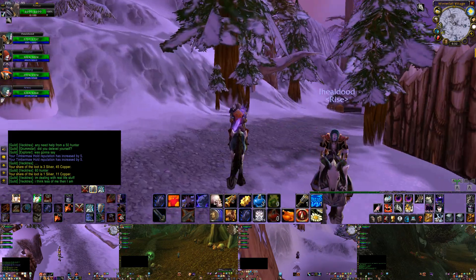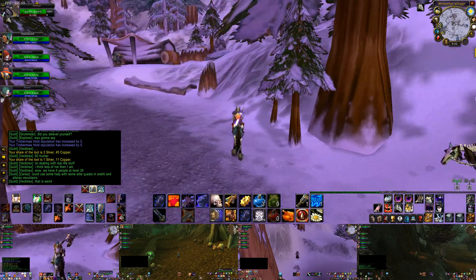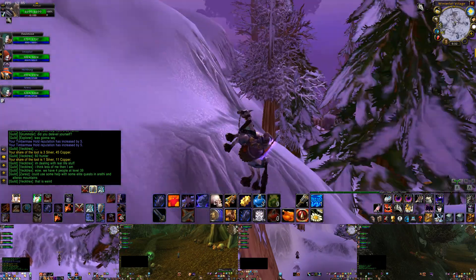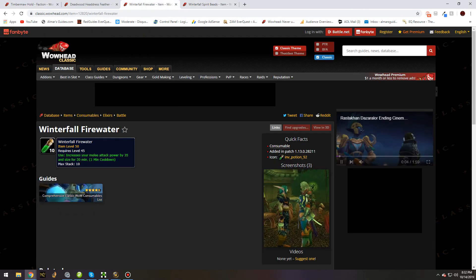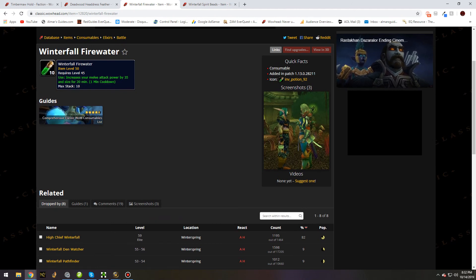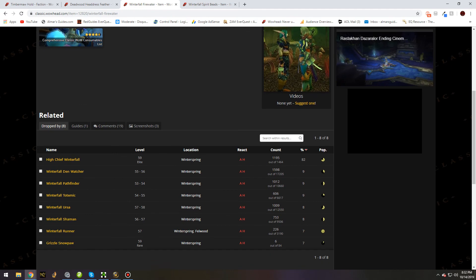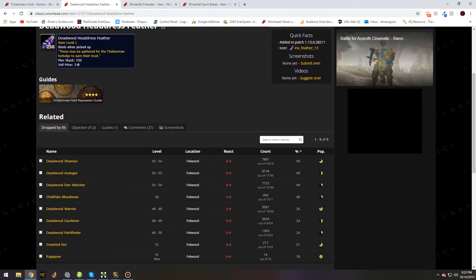The last thing I'd like to show you before closing out this video is unique loot that drops at this location. Specifically, all of the Winterfall firbolgs have a chance of dropping a unique item that the Felwood ones do not — and that is Winterfall Firewater. It stacks with quite a few different potions and buffs in the game, increases your melee attack power by 35, and makes you slightly bigger.